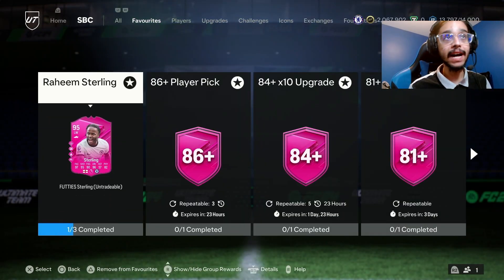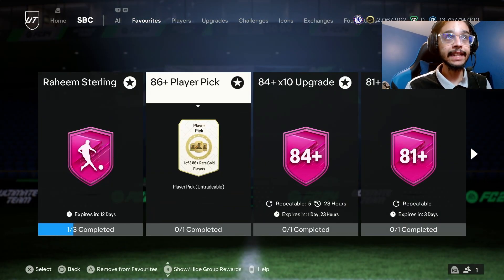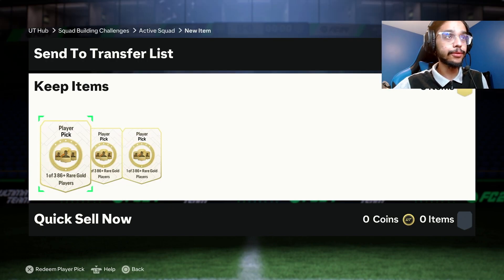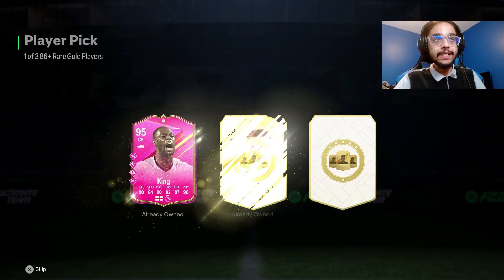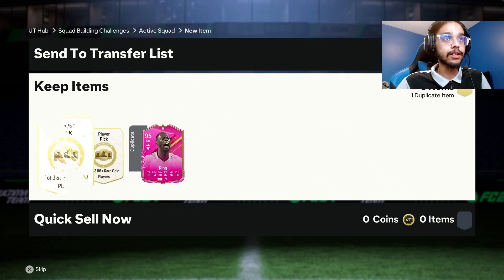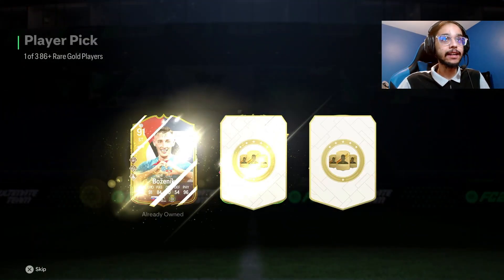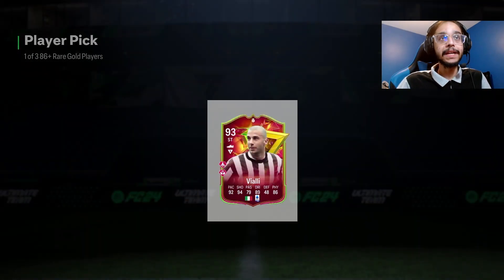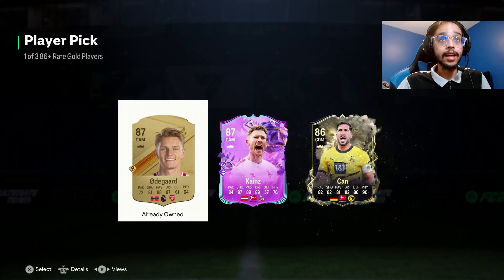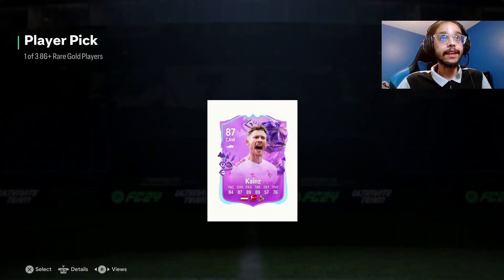We're back with three 86 player picks. Oh my god, we start with a Footies King — kind of nuts. Come on, give me a Footies I haven't got yet. Okay, we'll take a 93 on top of that and then we'll take an 87. Not bad, those were decent.